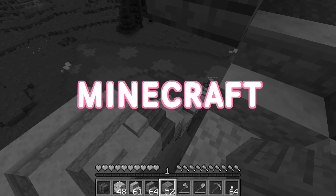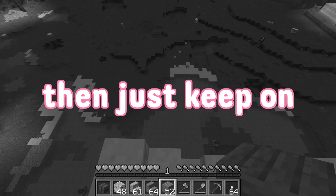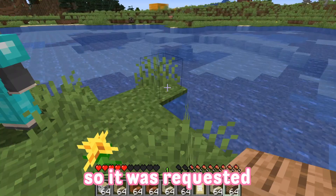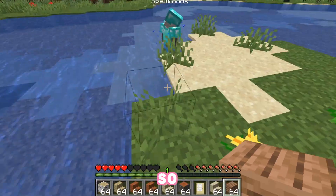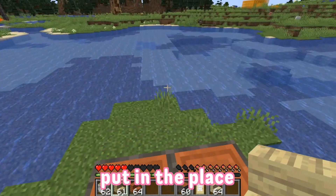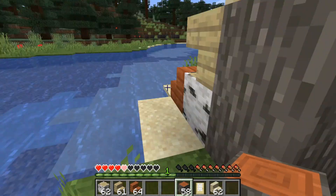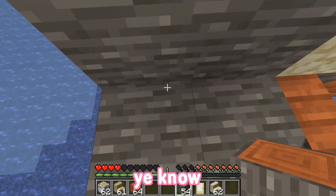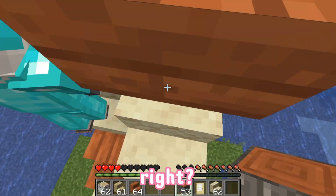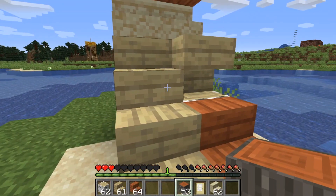Hey guys, it's Rose. Today we're doing a Minecraft starter home that's completely useless, so if you want to see that build then just keep watching. We're back with another tutorial — it was requested that I put a porch on a house, so we're gonna do that. Just put in the place for the staircase and keep making it up. We're gonna make a decent porch, you know, it's got to be decently off the ground.